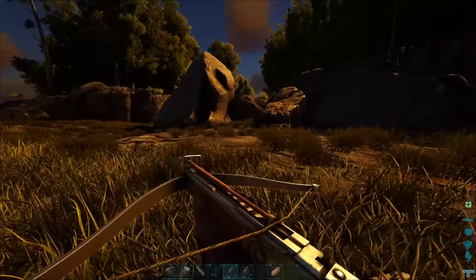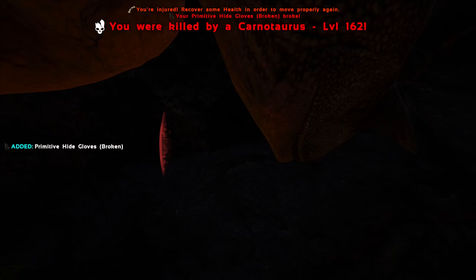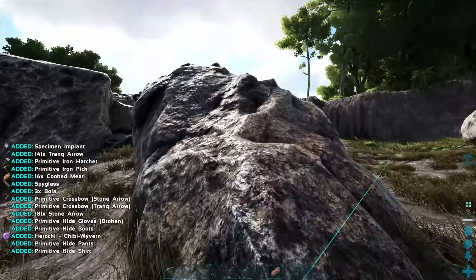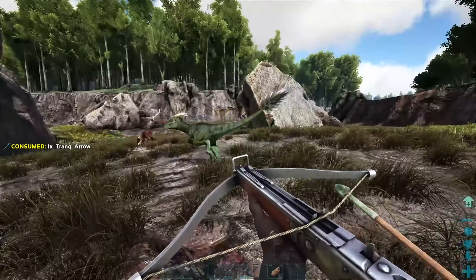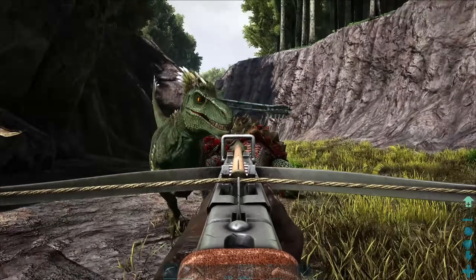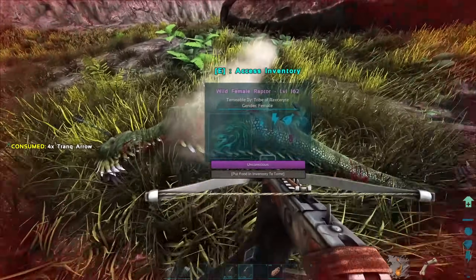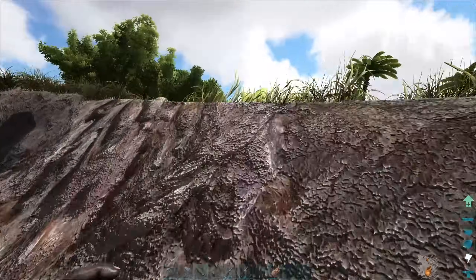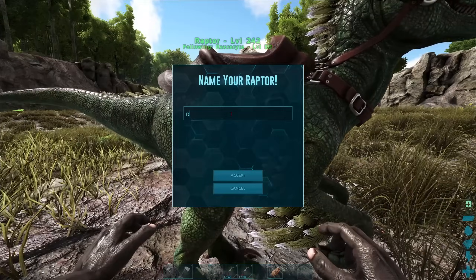Near the end of the night on day sixteen, I was looking for where that level 162 Karno went. I found it — and it found me. On day seventeen, I went back and led the Karno away, then grabbed my stuff. Then I bullied a pack of three raptors and knocked out the level 162 that was leading the pack. I managed to keep it in Torpor before it could end me. After she was knocked out, the Karno came back, but I managed to break its ankles going up the cliff. When the raptor tamed up, I gave her a saddle and named her Delta.